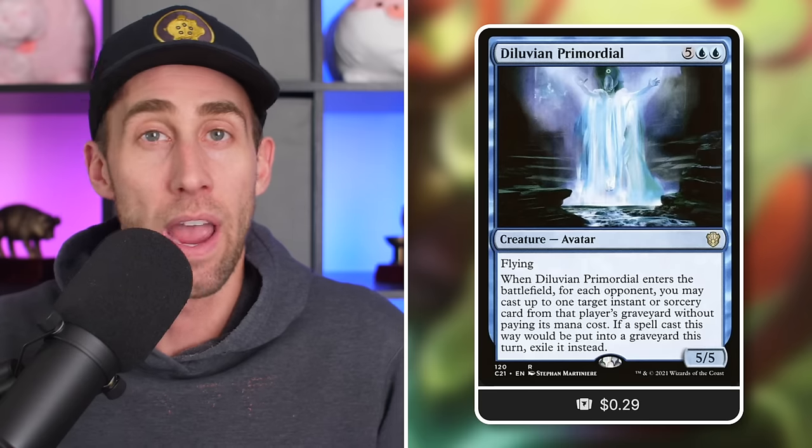And here's the thing about finality counters - finality counter says if it dies, exile it instead. It's not 'if it would go anywhere from the battlefield.' It has to actually die to be exiled permanently. So if you just blink something with a finality counter on it, it comes back without that counter. Next up, Thieving Amalgam - not that big a threat itself at 6/7, but at the beginning of each opponent's upkeep, manifest the top card of that player's library. Each turn around the table you get manifest creatures, and if you've got blink effects you can flip them over.